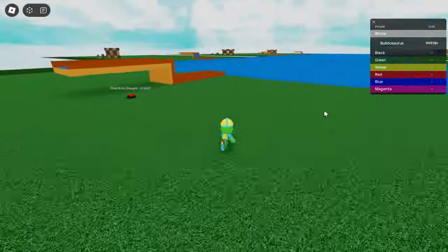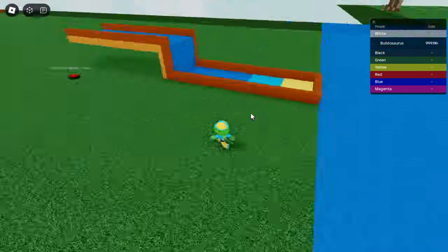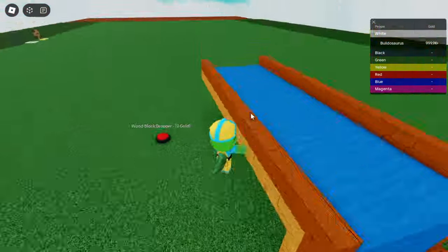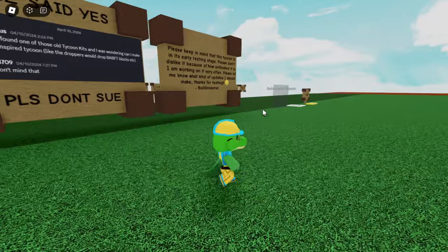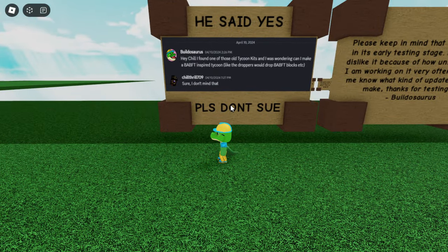I've been getting comments from people saying I should make it so you can actually go on the river. But I don't want it to be too close to real Build a Boat for Treasure, because then I feel like I'm stealing the game. So basically, here's the proof that Chill Thrill gave me permission to make it.